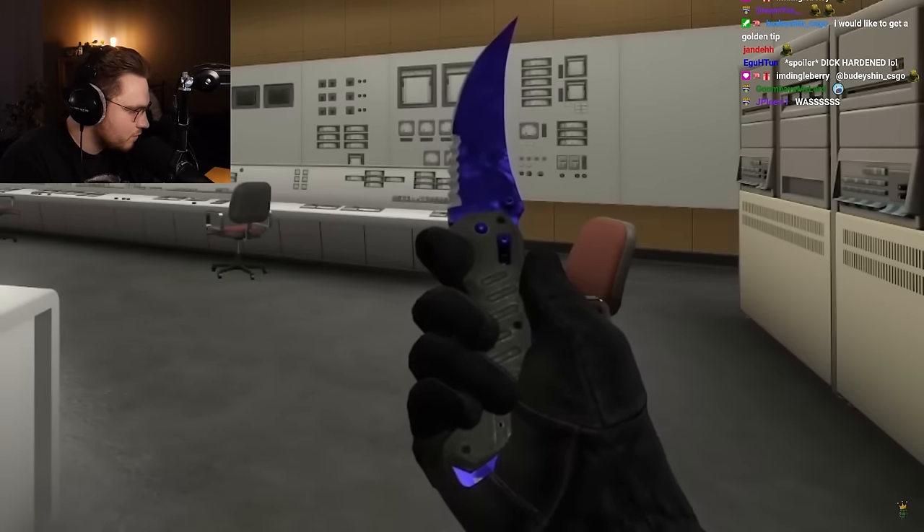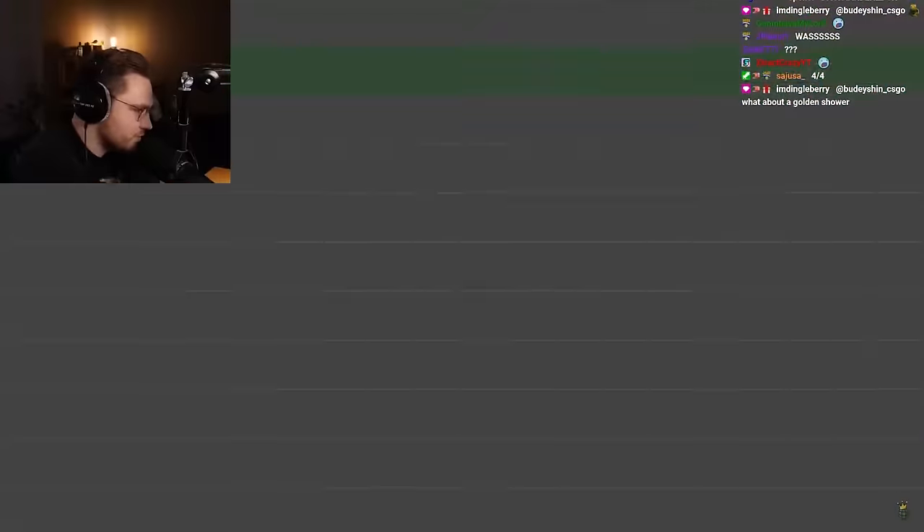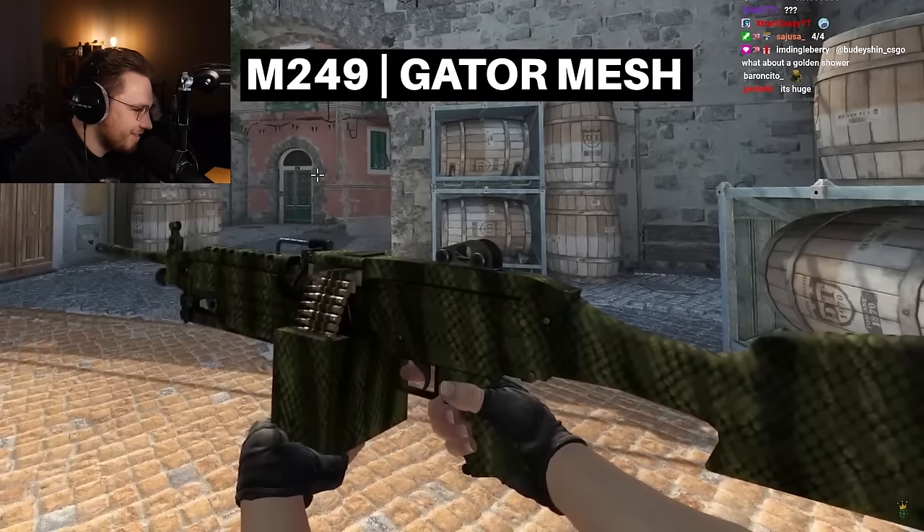A flip knife really can't fold properly — this blade is just way too big for the handle. A bigger blade obviously makes the knife look more fab in the game, but where is the realism in otherwise such a realistic game?